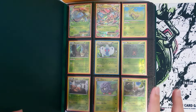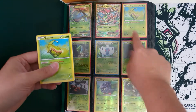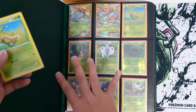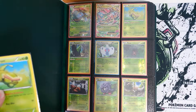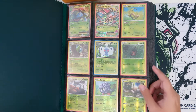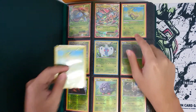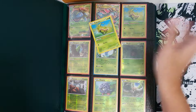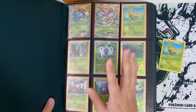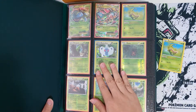A master set is more expensive because it includes both versions of each card — both the normal and the reverse holo. Every version of a card you can get in the booster pack should be inside. So when buying on eBay, if it's listed as a master set, make sure the seller gives you both versions, even if there are multiple versions.